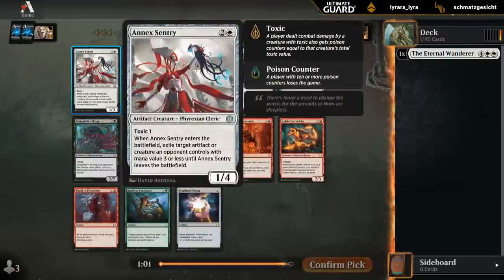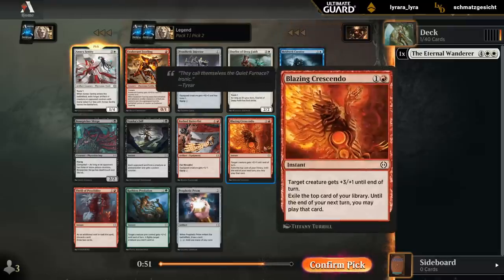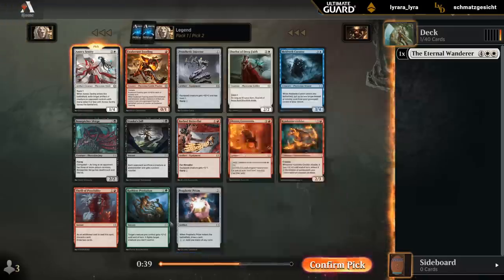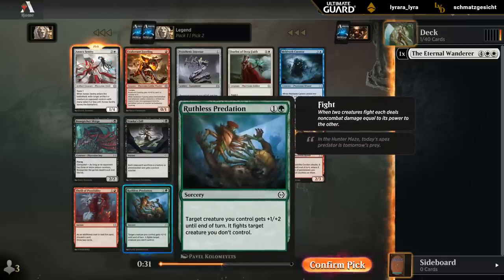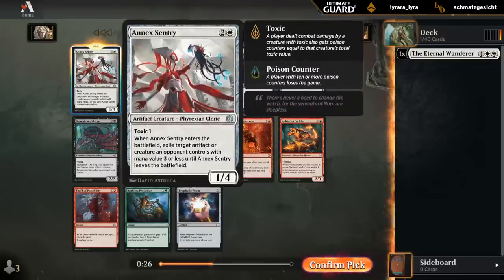Followed up with another great white card, Annex Sentry — removal built into a creature. Seems great. Other good cards in the pack include Crescendo in red as a pump spell, Batter Fists also quite good — 3/1 that still leaves an equipment behind — and Prophetic Prism for the artifact decks. Predation is probably the next best card, on the same level as Sentry in terms of power level, but since we have a white card already, Sentry gets the nod.